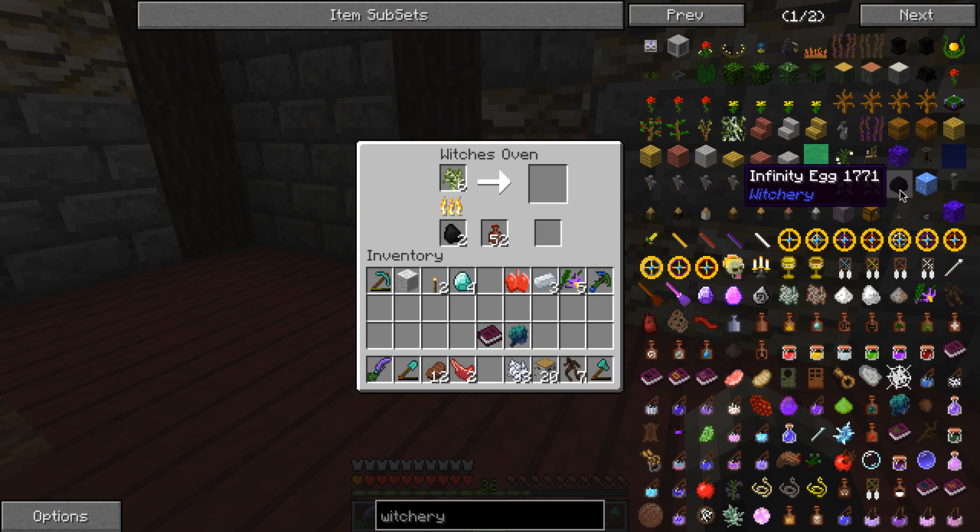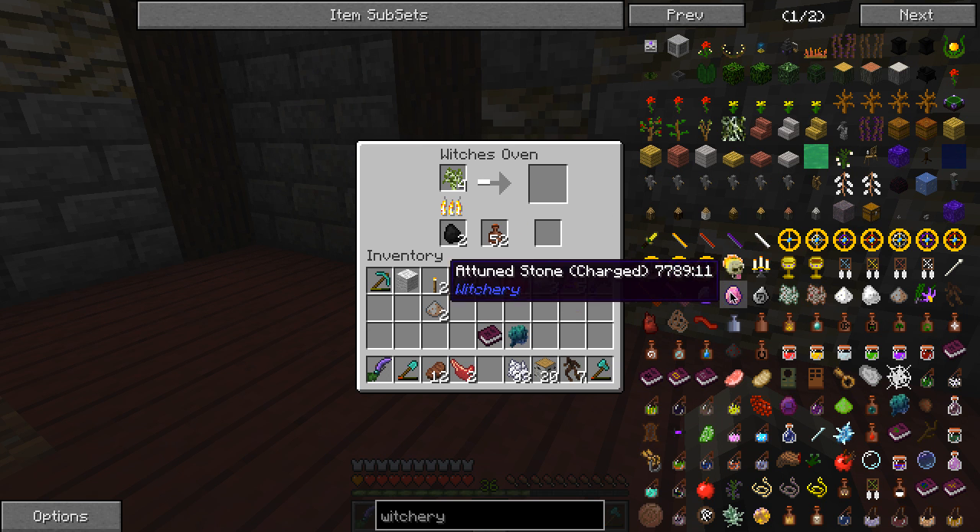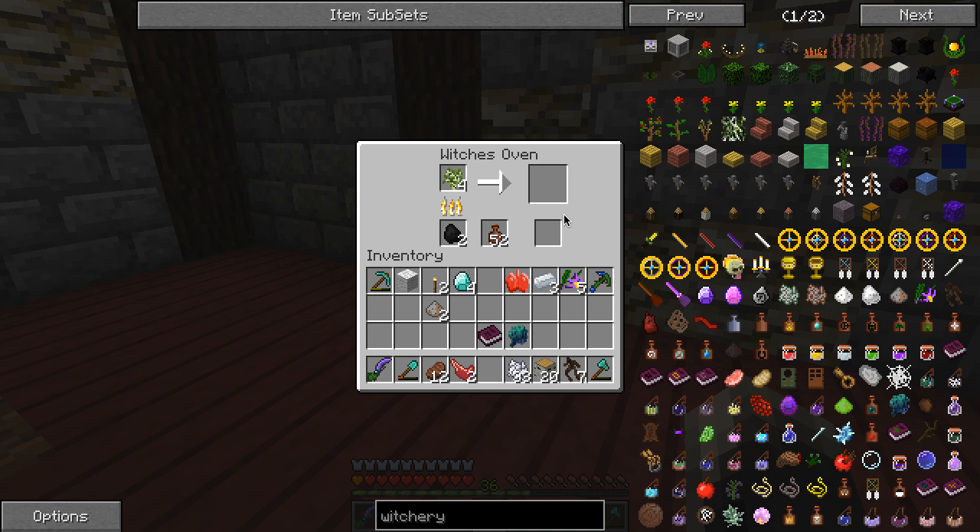I'm going to now go put them in the witch's oven so we can hopefully be able to make an altar in this episode. Put all these in - all I need is two, so once I get two I'm done. I'm going to cry if we literally waste all of this and we get nothing. Am I not doing something right here? There are clay jars right here. We're not even making an altar today, by the looks of it. That was a disappointment.